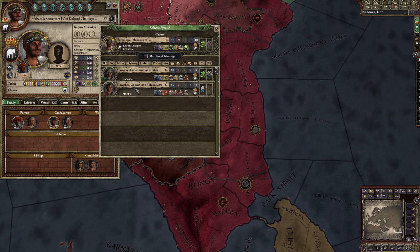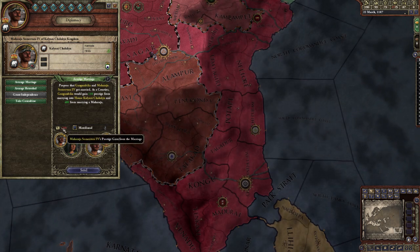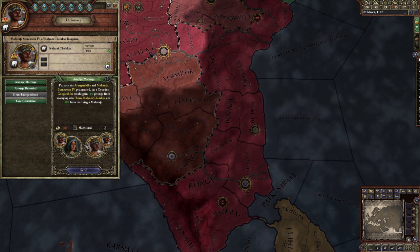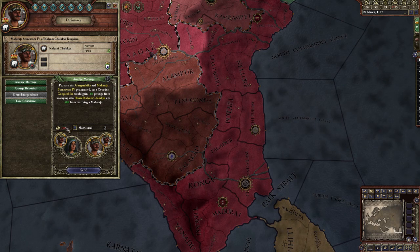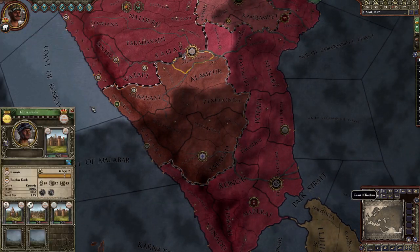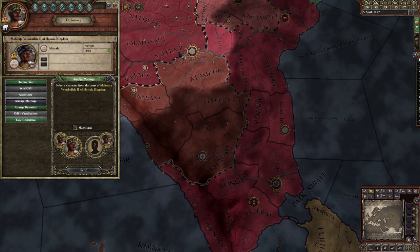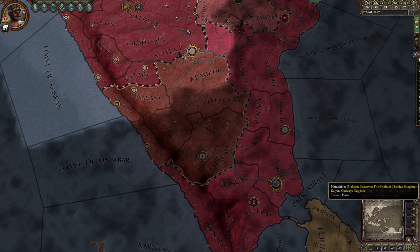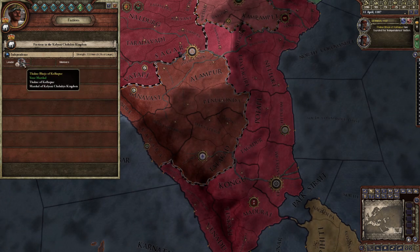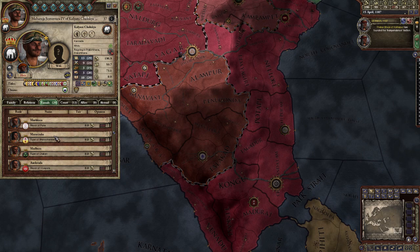Now all I need to do is get married to someone. I'm going to lose a lot of prestige if I marry her — probably because she's low-born. Let's try to arrange a marriage with one of this guy's daughters. No one's interested — I don't know how that works in India. There's already a faction that just popped up for independence. My marshal is super angry at me because my domain is too big. Yeah, usually they don't really enjoy that very much.